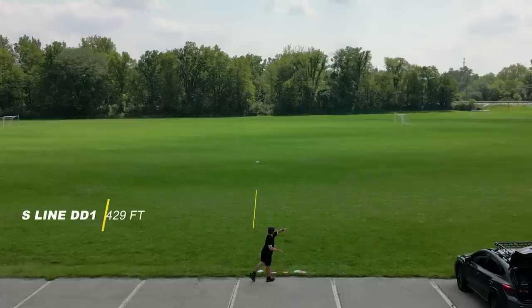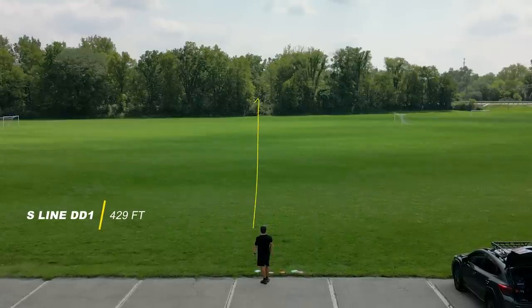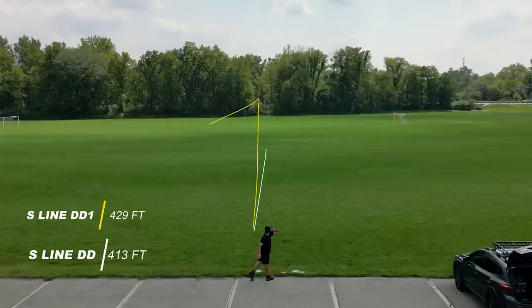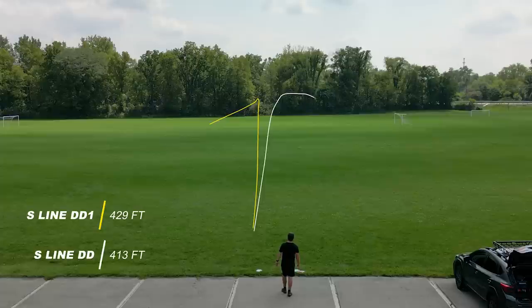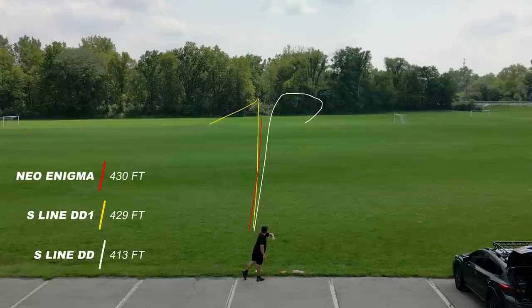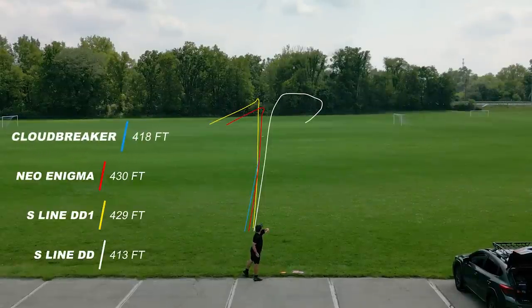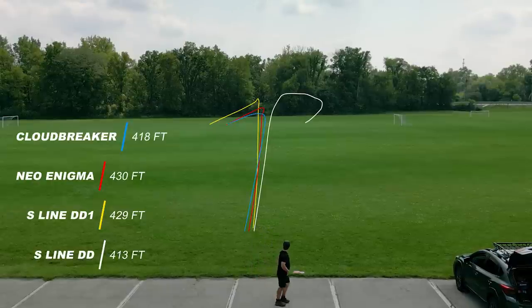Throwing them on a little bit of hyzer a little harder. Again you can see the DD1 at this speed likes to have some more glide and a straight flight. Even on this shot I had to almost take some wrist action off because if I throw these DDs in my preferred power range they're really just turning over and almost turning into a roller angle. You can kind of see the Enigma is definitely more overstable than the DD, and the Cloud Breaker in this power range has no problems.